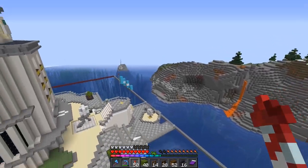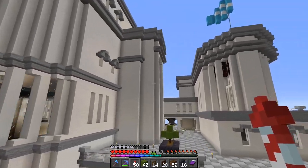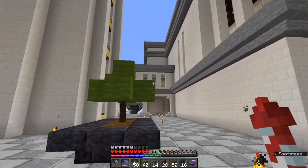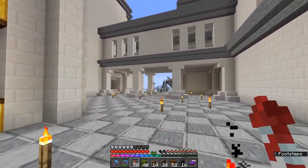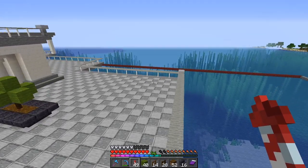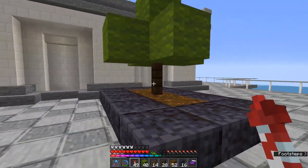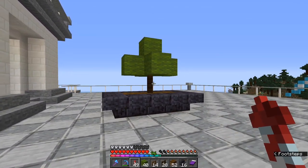Here are our positions for the plant pots. We've got one here and one here - mirror images. Then a third one that is just at this place. Then our last plant pot - well, bush - bush pot is down in this section here.